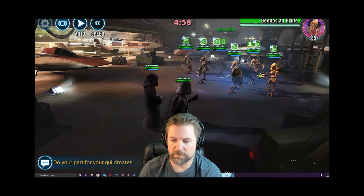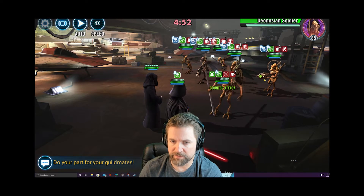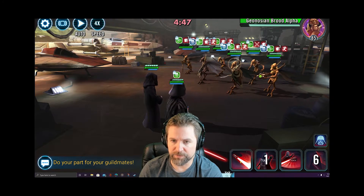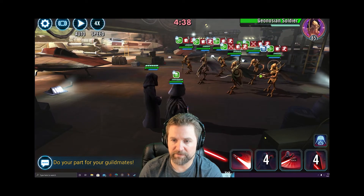Again he gets the first turn: Force Crush, Merciless, then we'll make our way around. Go ahead and hit him, then target somebody else and go to Poggle - see if I can get the ability block. I did not get it on Poggle. Go see if we can get the ability block on Alpha - okay, we did get it on Alpha. Going to Force Crush again. I've got three dots on Spy, now I've got five on Spy so I can go ahead and take him out.